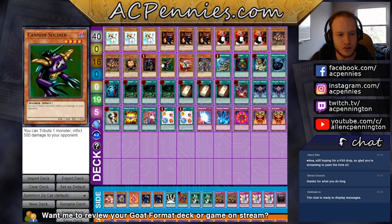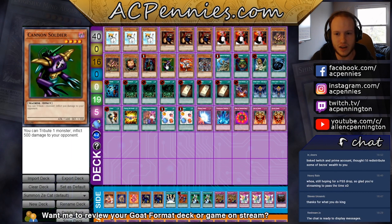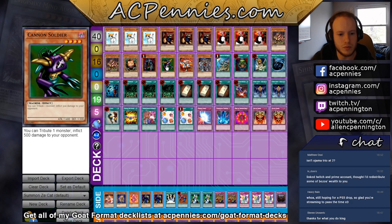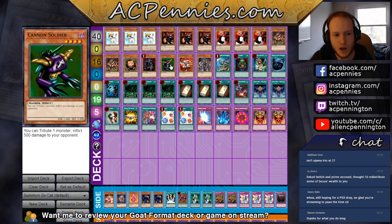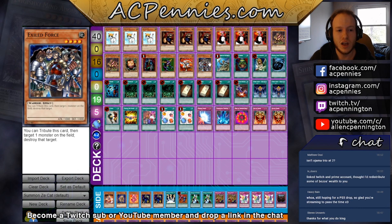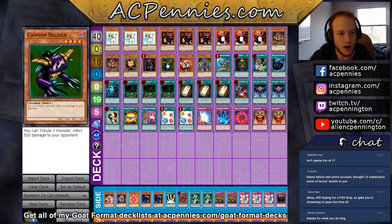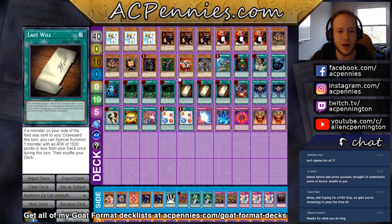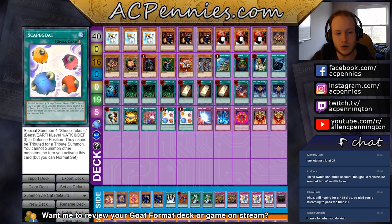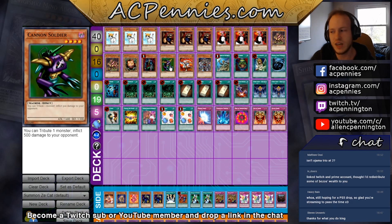Exiled Force — I honestly think if Exiled Force was at three in goat format, Rescue Cat would just be an outright top-tier deck. I want to have Exiled Force a lot; Sangan searches it, but I also decided to play Reinforcement of the Army to search it and even considered playing two copies. The card is just that good because it triggers our Last Will while doing something extremely productive.